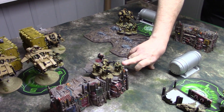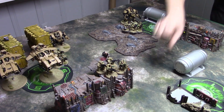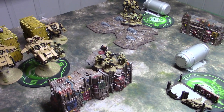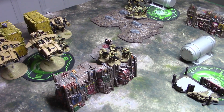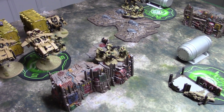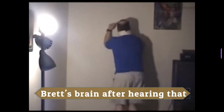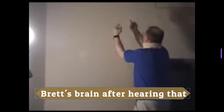What's the highest strength weapon you're going to be shooting at them? About six. Strength six? I'm going to use the Captain's ability — once per battle round — for a zero CP stratagem on them: Transhuman Physiology. What does that do? You can't wound me on anything less than a four.